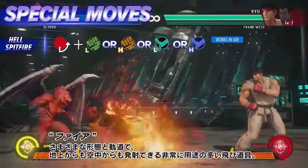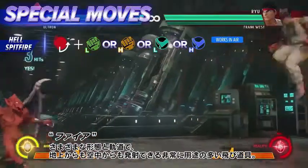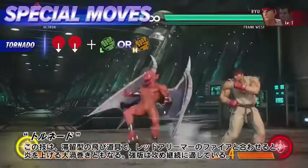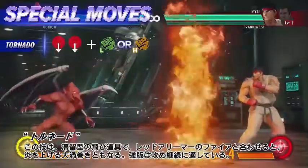Firebrand has a highly versatile projectile that can be fired from the ground and in the air in different forms and trajectories. This move is a lingering projectile that can be turned into a flaming pyre if combined with the Hell Spitfire. The heavy version is good for setting up resets.